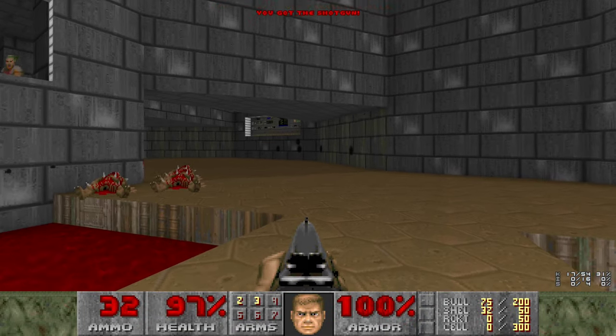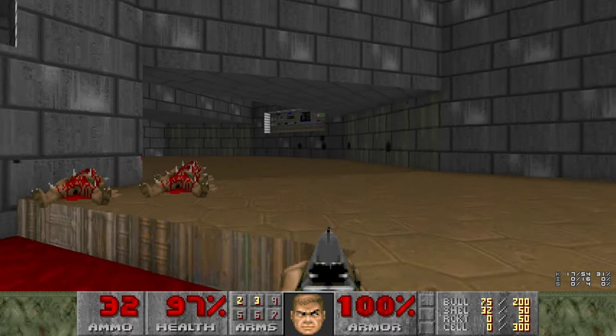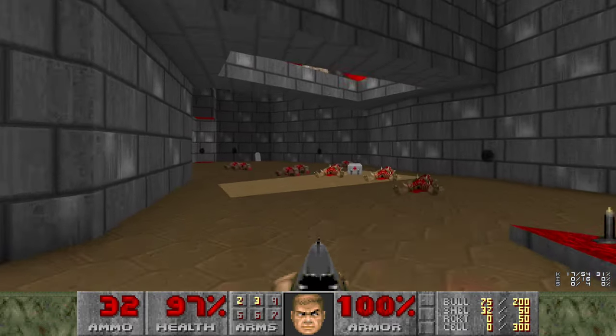This bridge falls down when you cross it, but if you cross it by cutting corners like I do, then it won't fall. Good for avoiding damage on that hurt floor.